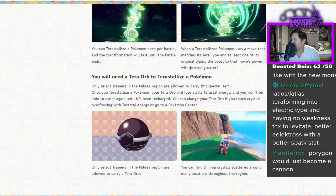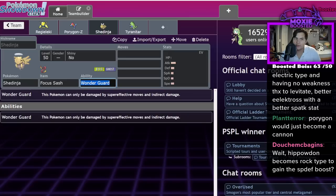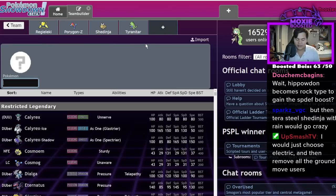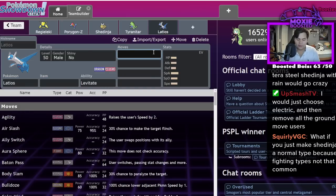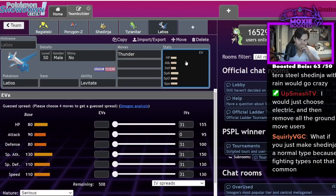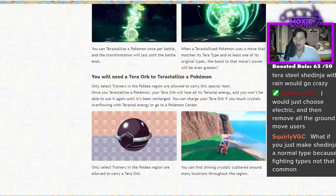Latios turning into Electric type — if you want to turn anything into Electric type, make sure it's Latios or Latias because they have built-in Levitate. Imagine Latios turning Electric type and then hitting you with Thunder — that's going to hurt. It's STAB, it has no weaknesses, and it's fast. It doesn't seem like you have to equip any item onto the Pokémon itself, so that's worth noting.